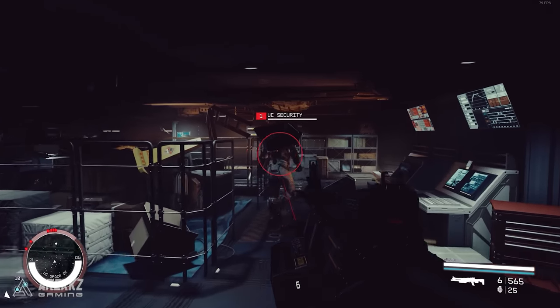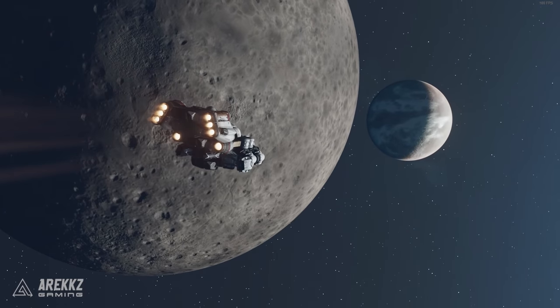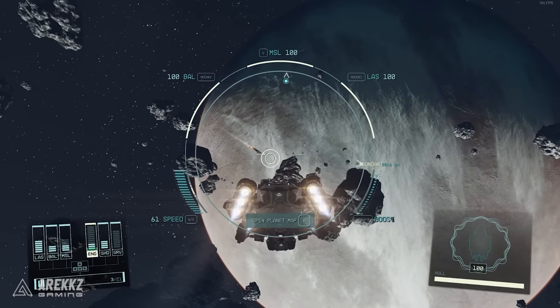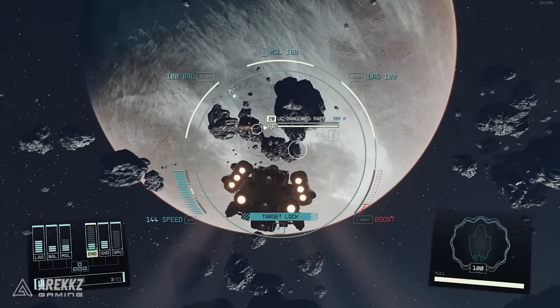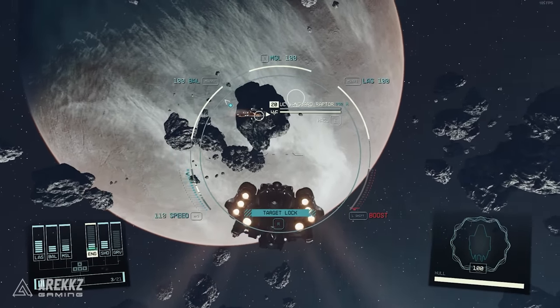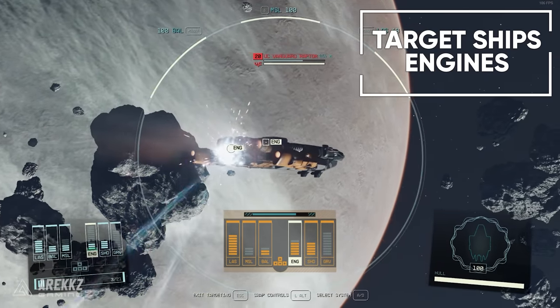Here's how to steal a ship for yourself. Jump between planets or just play until you find a ship that you want to take. Target the ship, then wait for your lock-on to hit 100%. Once this is done, enter the targeting mode with the R key, and while in this mode use the arrow keys to target the engines.